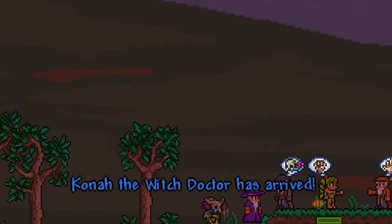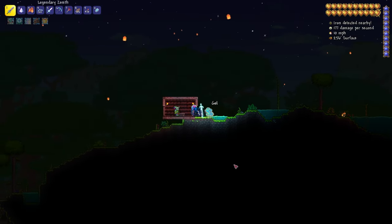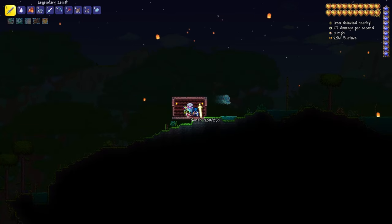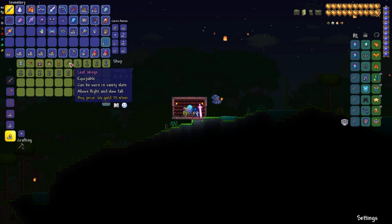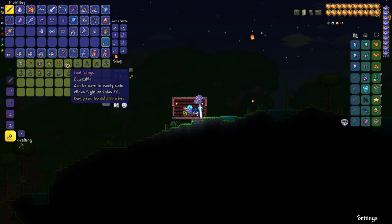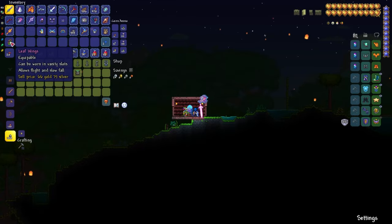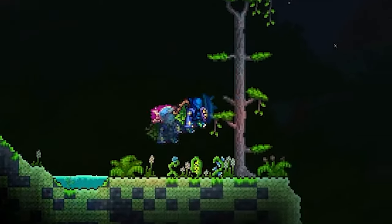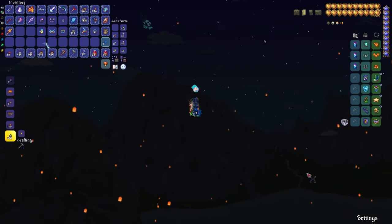Wings are vital for mobility, whether it's dodging attacks or trying to get up to a high place. Wings are what you need, and they also negate fall damage. Some good wings you can get as soon as you enter Hard Mode are the Leaf Wings. You can get them by buying them from the Witch Doctor at night in the jungle for one platinum. It may sound expensive but they are definitely worth the money.